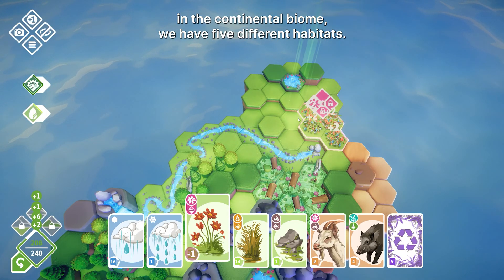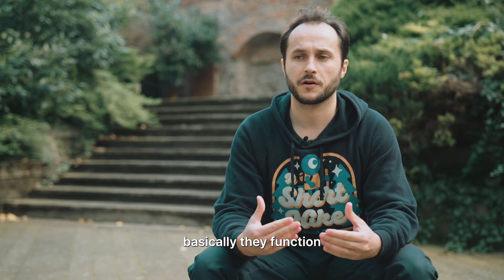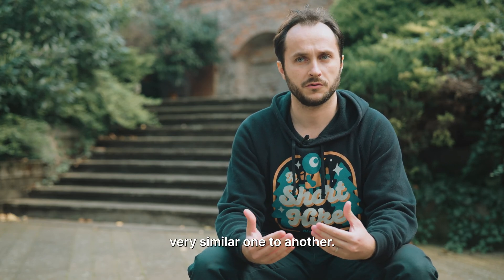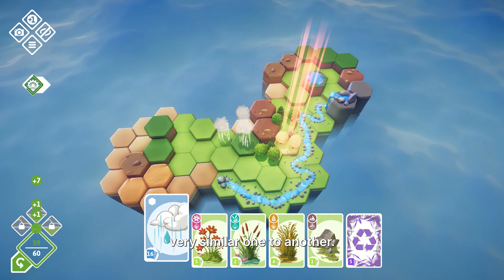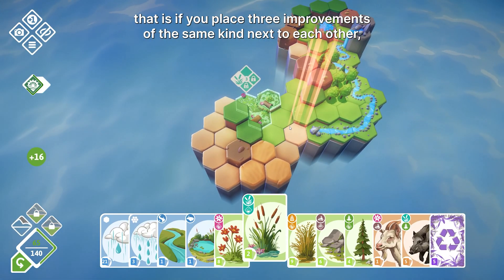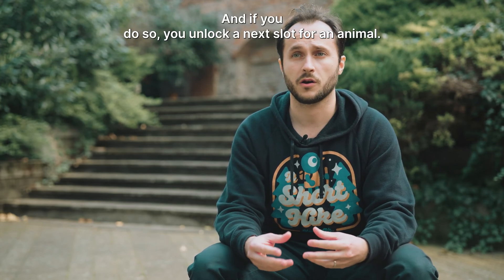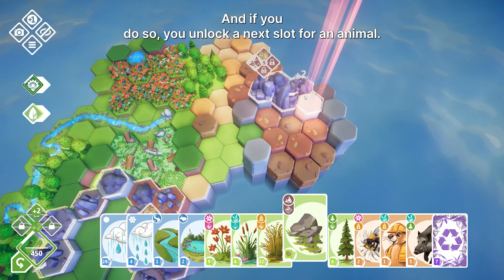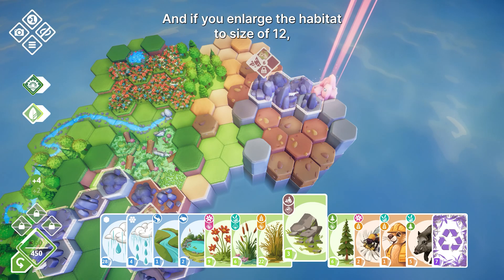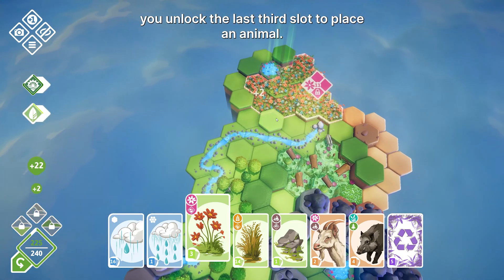Currently in the continental biome you have five different habitats. They function very similar to one another — if you place three improvements of the same kind next to each other, they create a habitat. Then you can enlarge the habitat to six, which unlocks the next slot for an animal, and if you enlarge it to 12, you unlock the last third slot to place an animal.